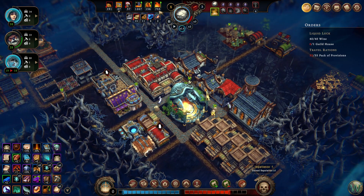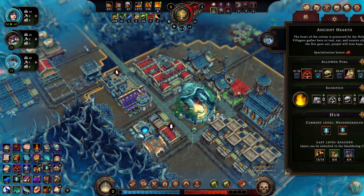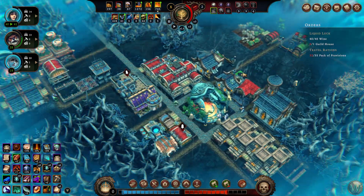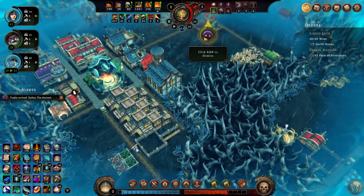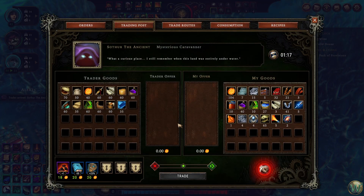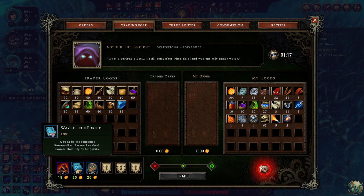I'm just going to let that guy blow up — he's going to destroy 66 sea marrow. It is burnable, so we're okay from that perspective. Let's see. Sothir. What do I want from you? Could lower our hostility again.